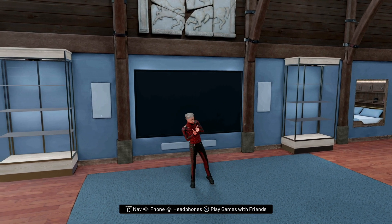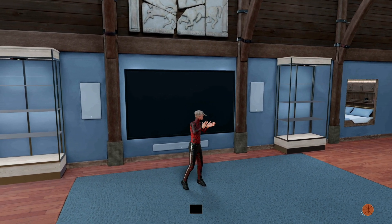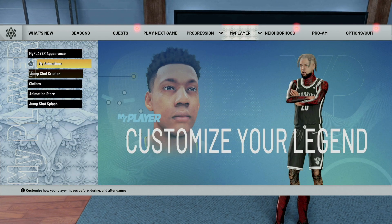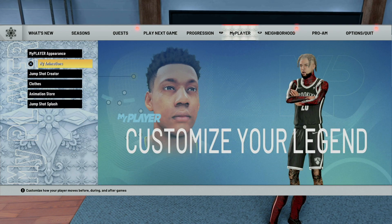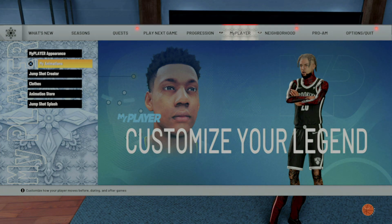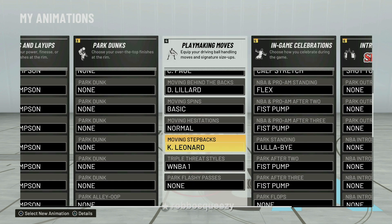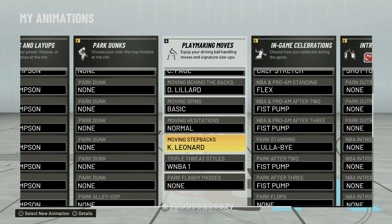So watch — you're gonna go to your MyPlayer, go to your animation store, and you're gonna buy Kawhi Leonard moving step back. Once you get it, you're gonna go to your animations and go down to moving step back, and you're gonna put Kawhi Leonard on. I'm gonna show y'all why y'all gotta do this.